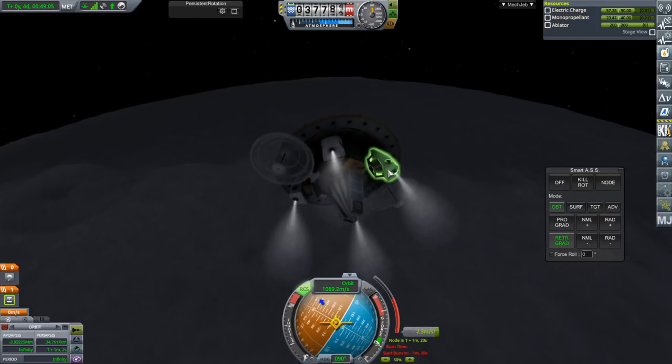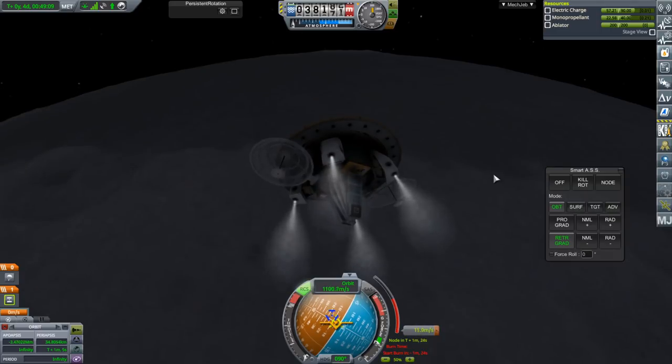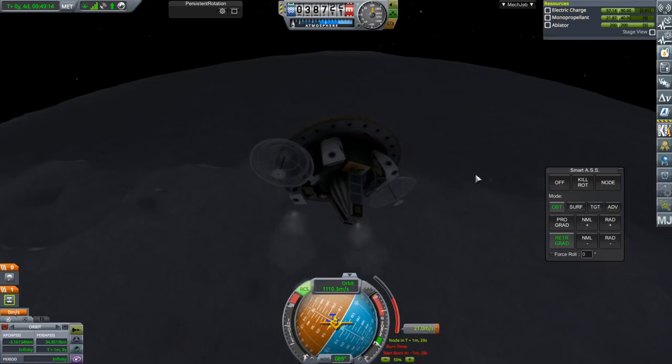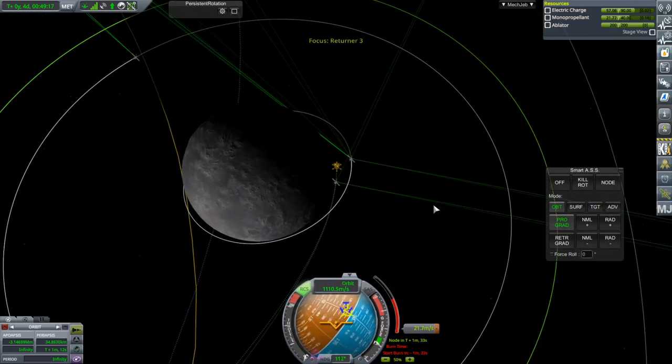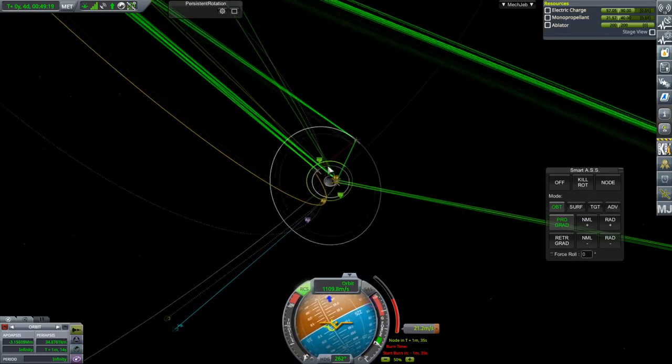We'd probably do better to cut down on how much monopropellant these have and use the lower engine more since that's more efficient. Retrograde - prograde please. That's with plenty of margin to spare.